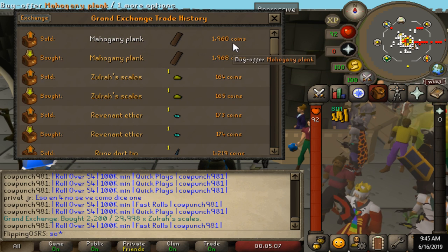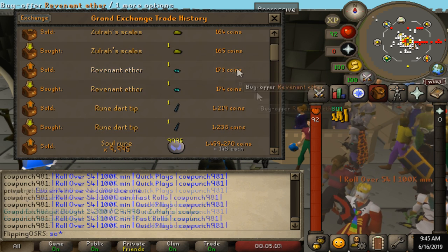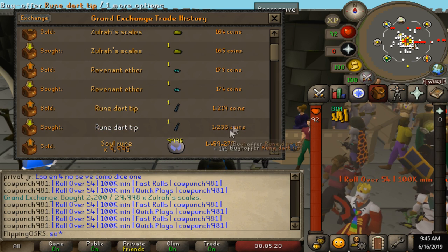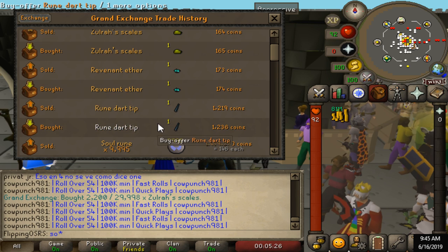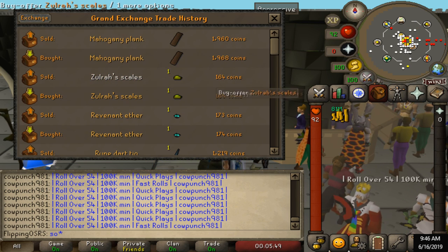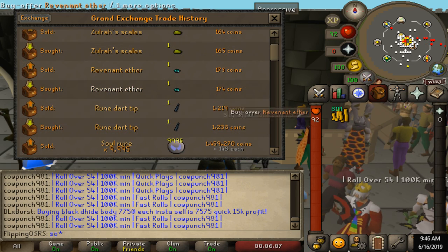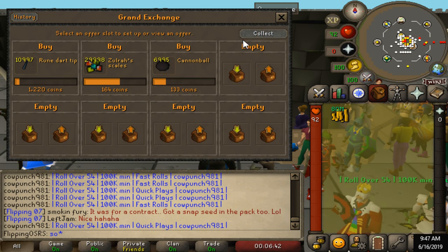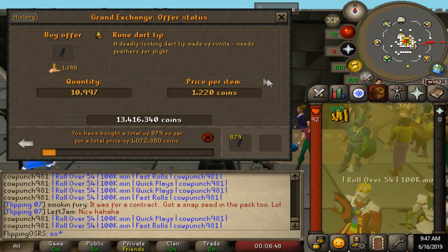The mahogany plank has an 8 GP return on it but the rune dart tip has a 17 GP margin on it, so it's pretty obvious that the rune dart tip is a better buy in this case. The mahogany plank's ROI is only about 0.4% where the rune dart tip's ROI is about 1.4%, so it's quite a bit better for the rune dart tip. When I'm buying and selling items I generally try to have a mix of items that are going to come through really quickly — like Zulrah scales — and slower ones like rune darts that are going to have better margins but might take a little bit longer.